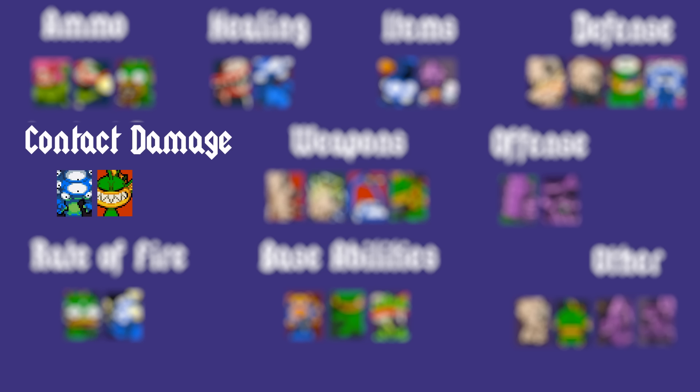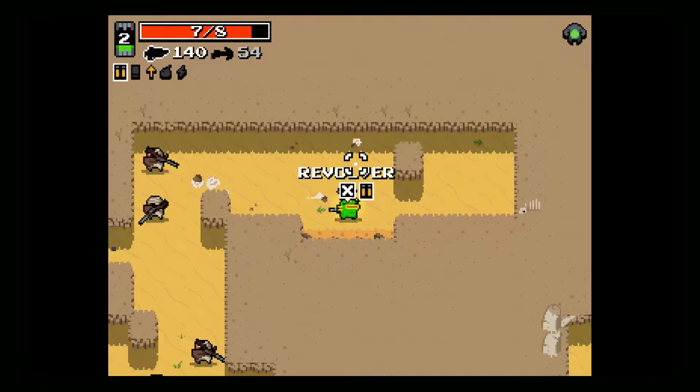These two synergize extremely well with healing mutations. The contact damage mutations, Gamma Guts and Sharp Teeth, also pair well with the healing mutations, as well as with Rhino Skin. Gamma Guts deals damage to enemies that run into you. Sharp Teeth deals damage to all enemies on screen whenever you lose health.